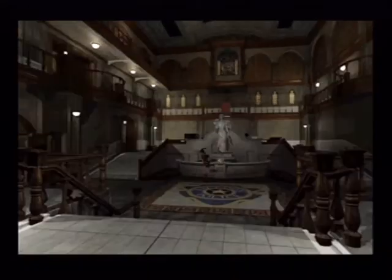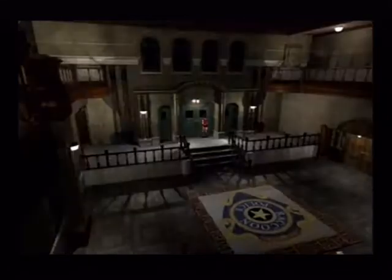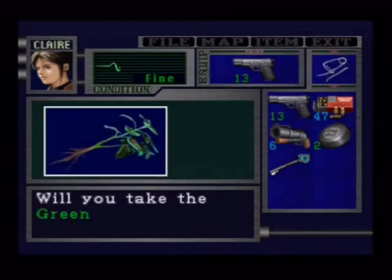There will be zombies in the old... Actually, let's go and deal with Brad now, and nab the herb from outside because we can go and get the Colt SAA. I might as well do this now as I have the grenade launcher. I was expecting to get the grenade launcher from the STARS office and the bow gun be down here, but as I have it now I might as well deal with Brad now. It's sort of convenient that the grenade launcher is there.